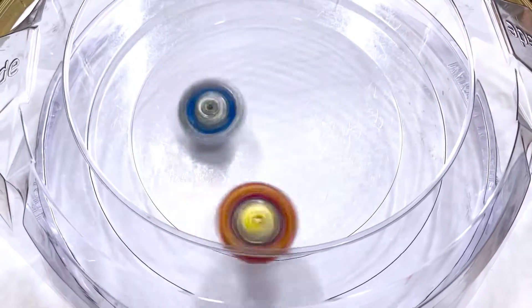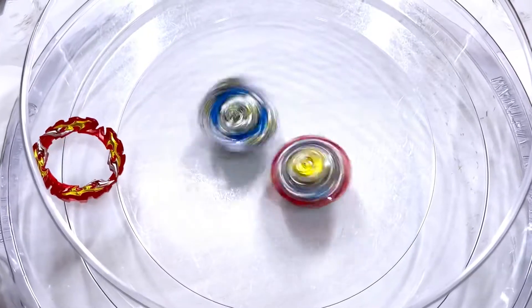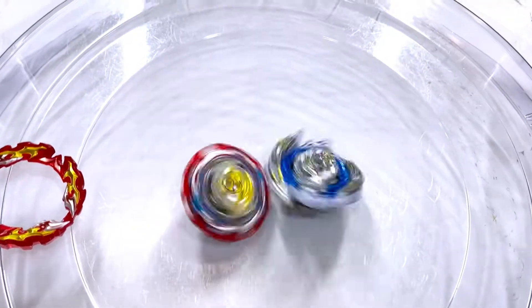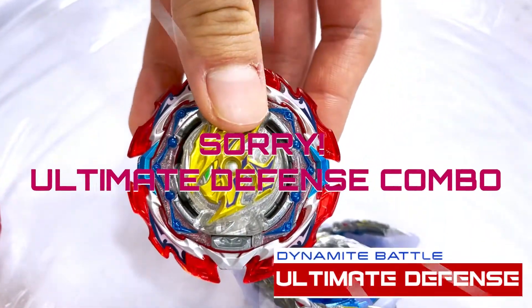Now we're going to be battling our ultimate defense combo against the left spin bays, starting off with Guilty Longinus. 3, 2, 1, go. Both bays are going to the outer area of the stadium. Our combo's armor did just come off and is in the middle of the stadium, which means both beys will be tripping on it. And that one does just barely go to our ultimate defense combo.